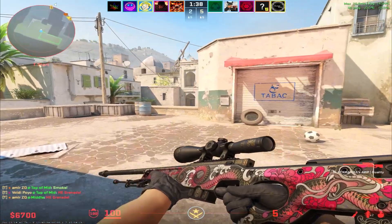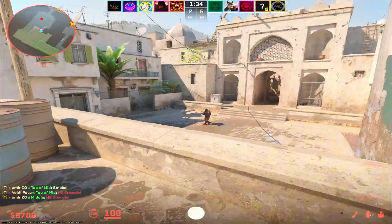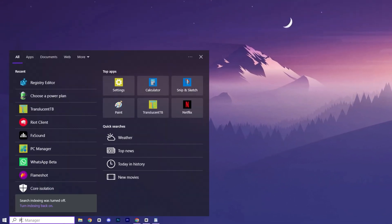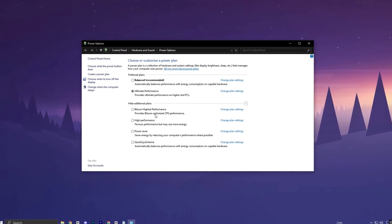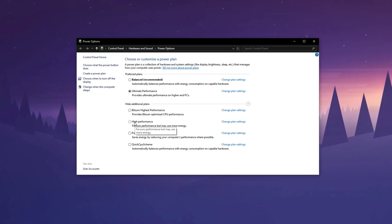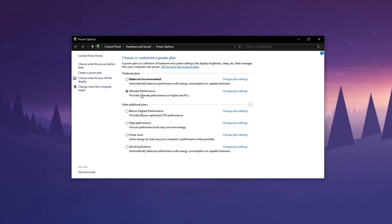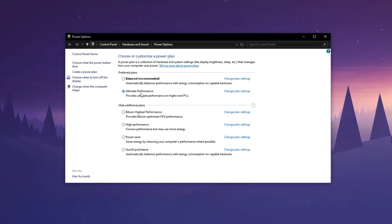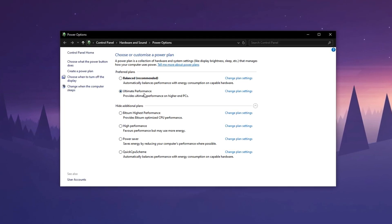Optimizing your PC's power settings is a simple yet powerful way to unlock your CPU's full potential and maximize gaming performance. Start by opening the Windows search bar, typing Power, and selecting Choose a Power Plan. Inside the Power Options menu, switch your active plan to High Performance, or Ultimate Performance if it's available on your system. This change ensures that Windows focuses fully on delivering the best performance rather than saving energy, allowing your CPU and other components to operate at their maximum capabilities.